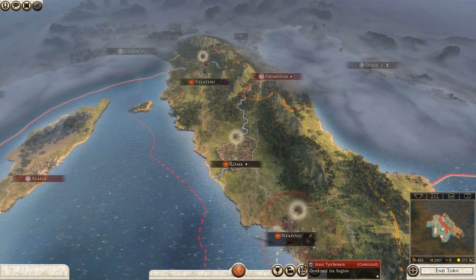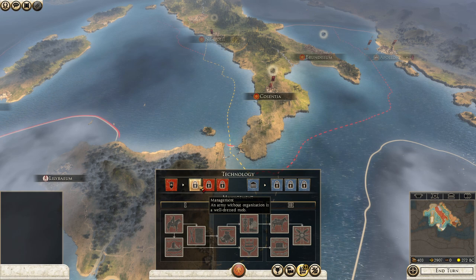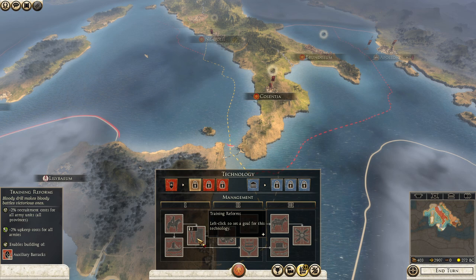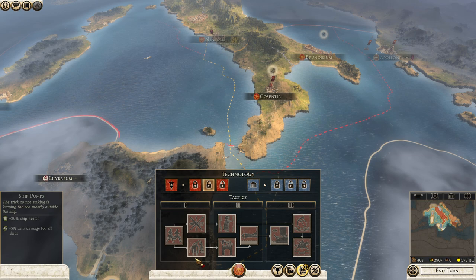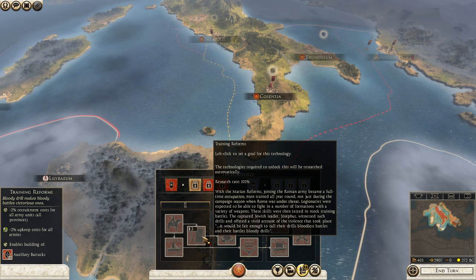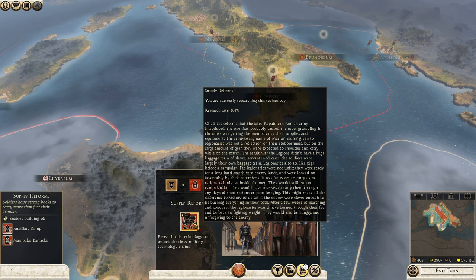We need to take some research. You can click on something you want and the whole research tree towards that point will automatically queue. We can build the dry docks and docks at level three with that one. This will give miners recruitment cost and upkeep cost reduction — not bad. We also get the auxiliary barracks and practice field. We don't really care about the ship tech. Boiling oil — I don't think we get attacked that quickly on normal difficulty. Let's go with the Training Reforms to reduce upkeep. We have to get Supply Reforms first, then Manipular Organization which gives more ammunition for missiles and lets us make Champions, and then we do the Training Reforms.